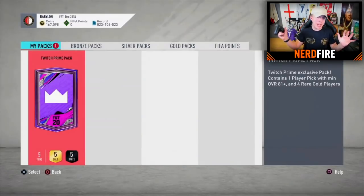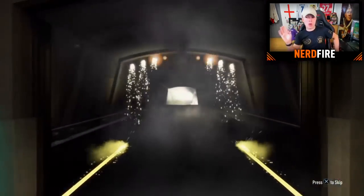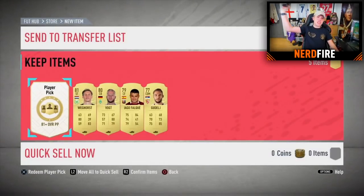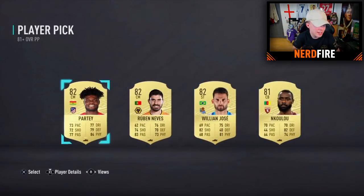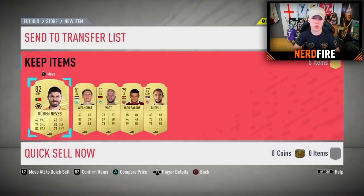Pack thirteen — big shout out to Dutch Butter on Twitch. Come on EA, give him a walkout in the normal pack — sadly not. Into the player pick: a bit disappointing. Going ahead and selecting Ruben Nevers as he told me to pick one. Storing the rest in the club, on to pack fourteen.